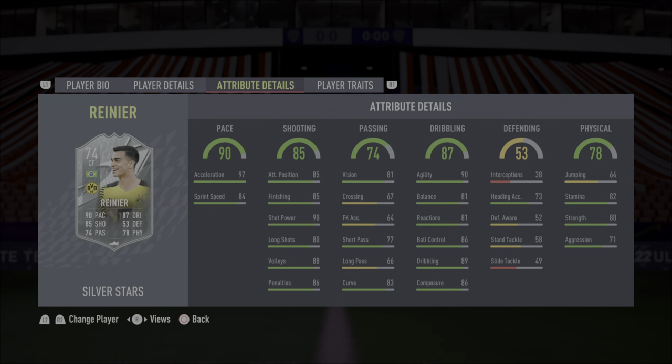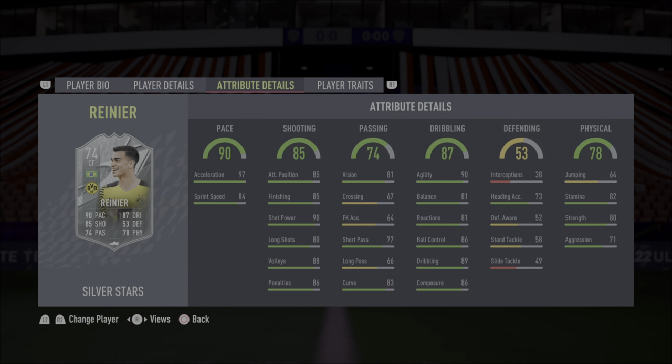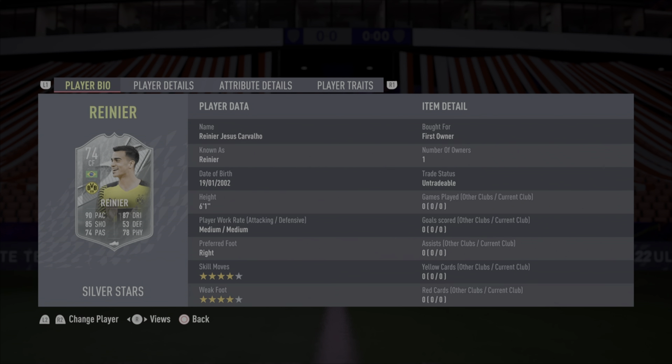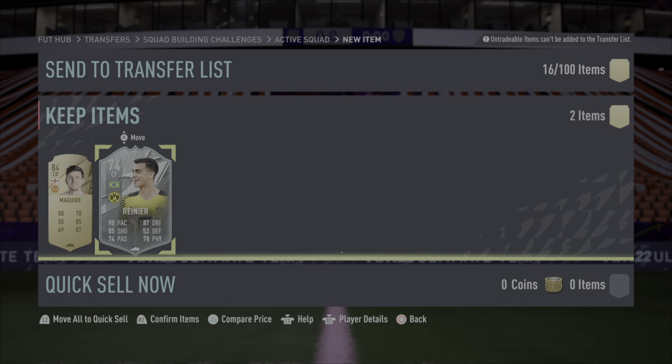Dribbling is pretty solid all around for a silver card. Stamina and strength are pretty solid too. He does have a flair trait. It's just a silver card, but it's a decked-out silver card. He's actually got stats of like an 80-something overall even though he's 74, which I feel is going to be a big key theme of this Silver Stars program.